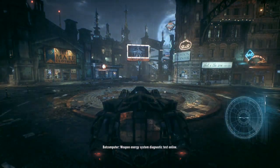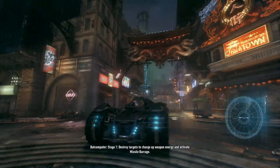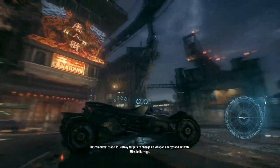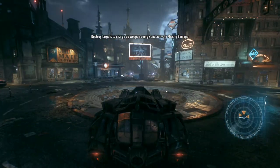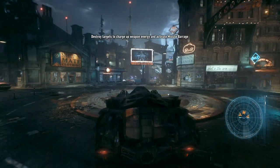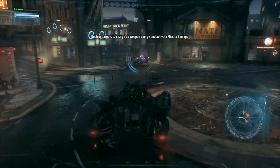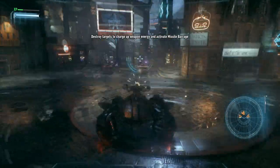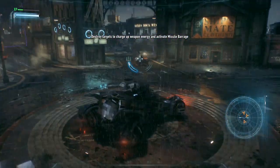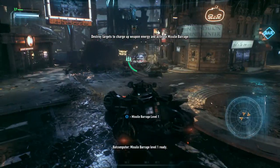Simulation activated. Weapon energy system diagnostic test online. Stage 1. Destroy targets to charge up weapon energy and activate missile barrage. Missile barrage level 1 ready.